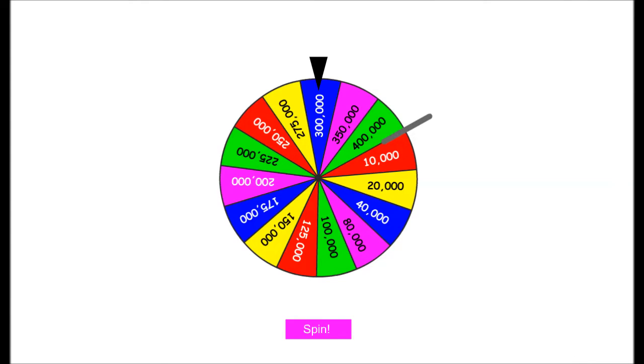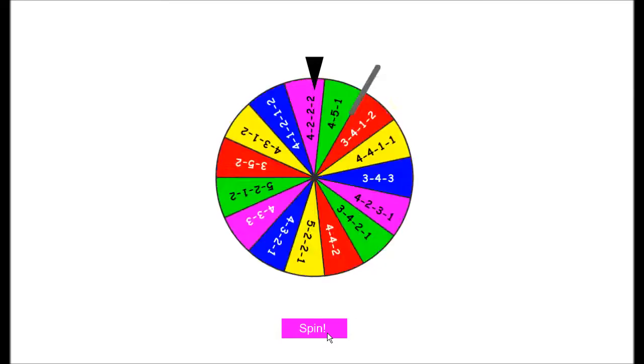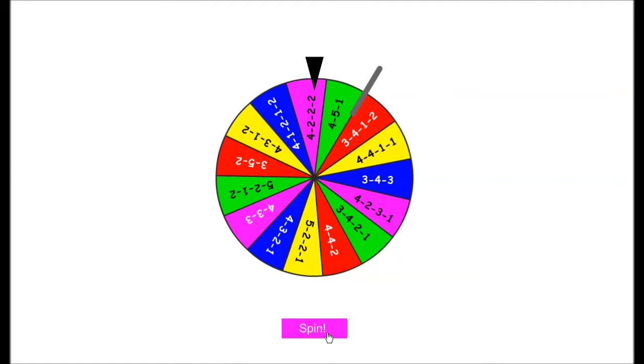Finally, we have to choose a formation, so the third wheel will decide that. You guys can give this a go at home as well if you'd like to try out some of these teams and players — it's going to be really fun and very creative, and I feel it's very unique. It lands on a 4-3-2-2, so we're going to get into making the squad right now.